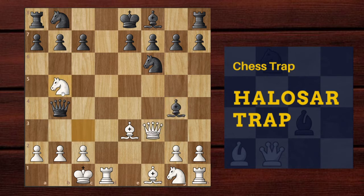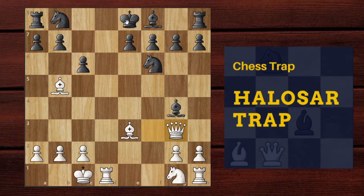So what else can black do? If black tries to go queen into b5, the problem is bishop b5 with a check and you have to block it. White just moves the queen to the side and white is completely winning.